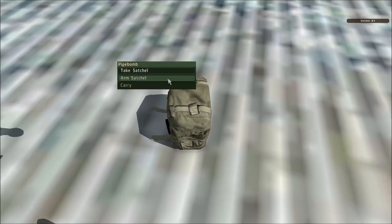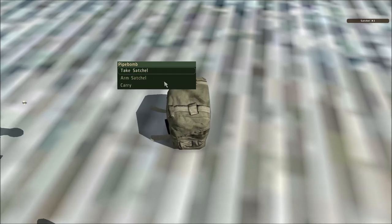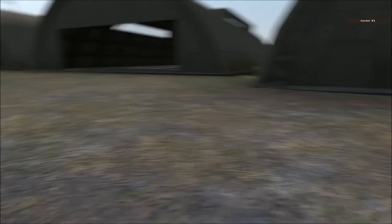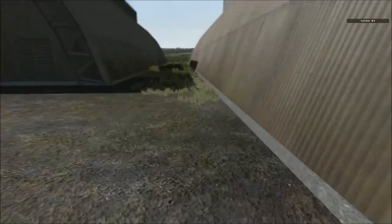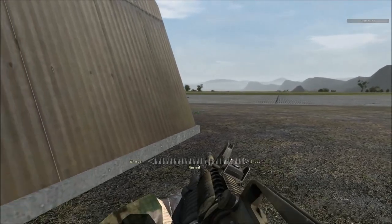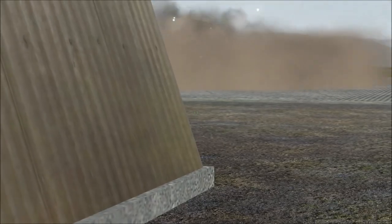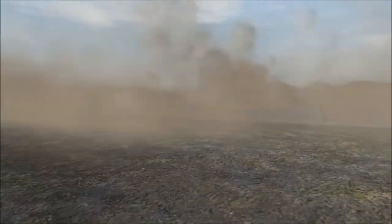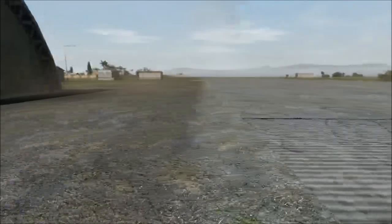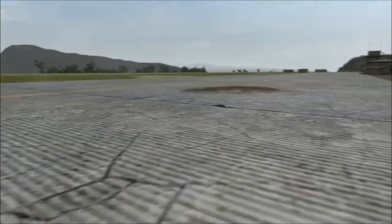Click arm satchel to do so. Please note you can still take it back in your inventory or carry the Satchel. Let's arm the Satchel now and haul ass to the nearest cover, which appears to be this hangar. As you can see, the Satchel detonates without outer impulses, purely on its own.